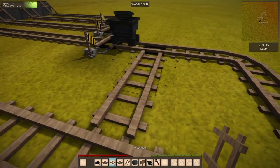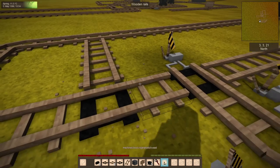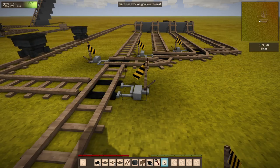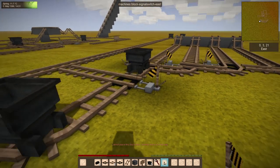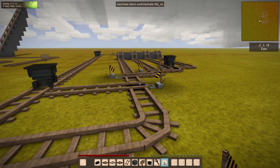some regular rails. Let's just do a loop back here, and you get your switch pointed at the rail, and then I'm just right-clicking — I can switch it back and forth.